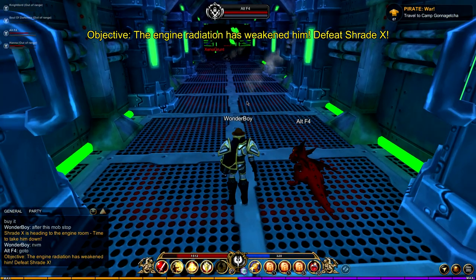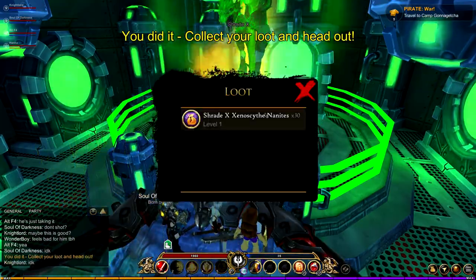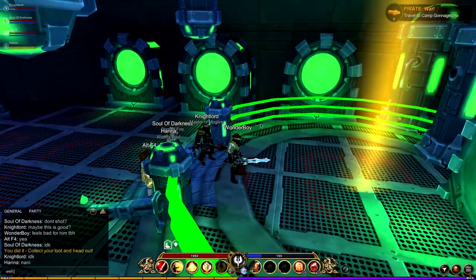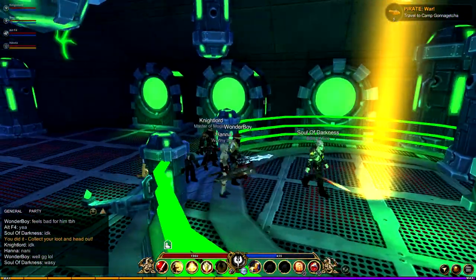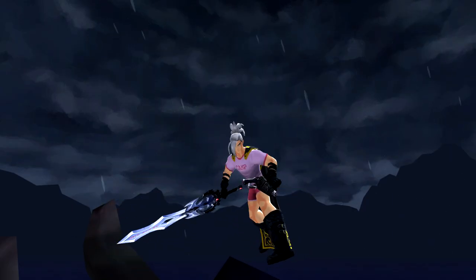Once the force field is down, you will be able to enter the engine room to take down Shard X. Killing him, he might drop nanites that are used for the crafting shop, or he might drop the pink camper set. Wow, I look pretty good.